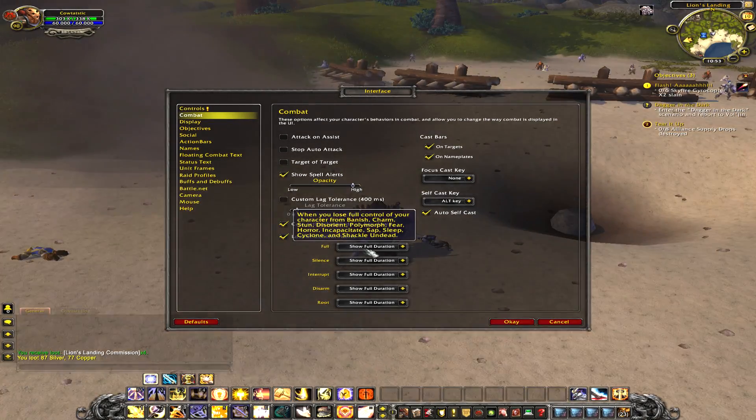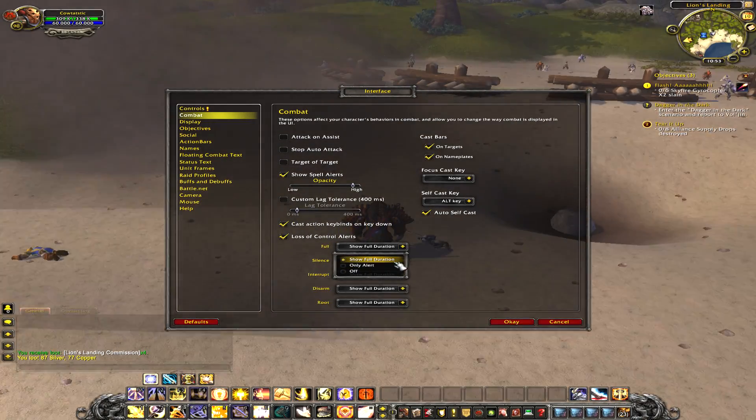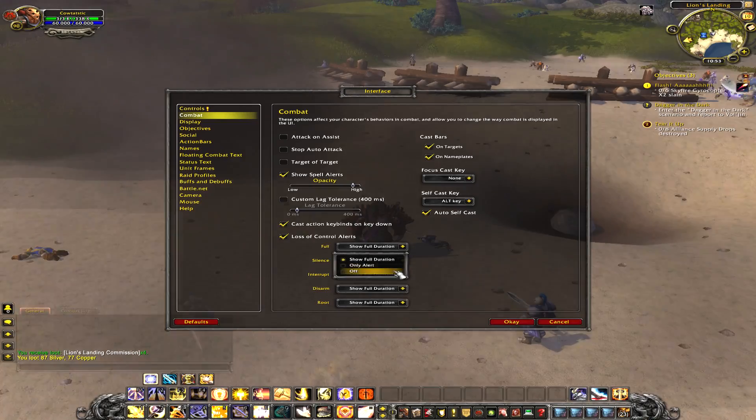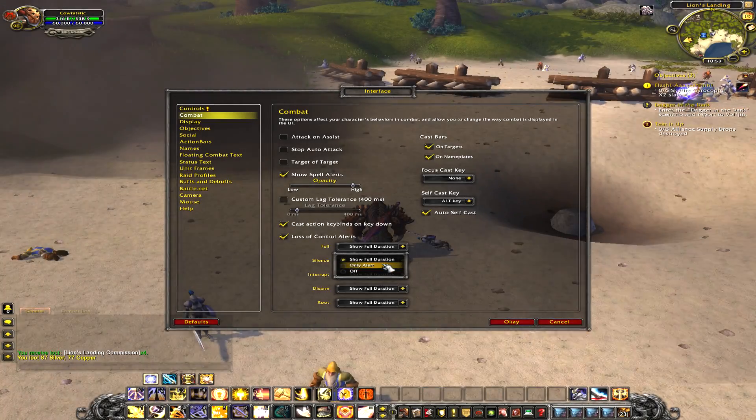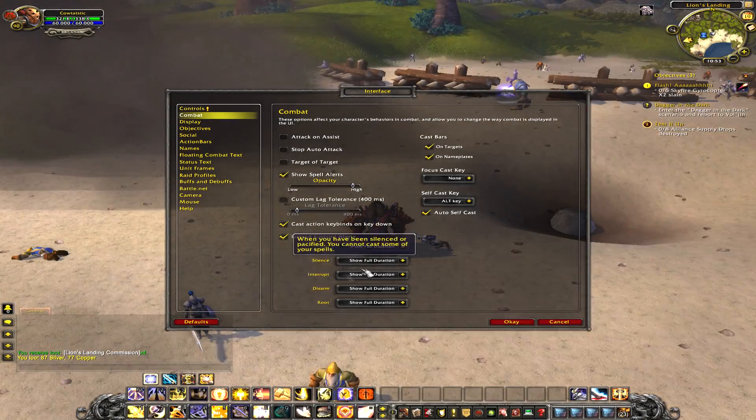You can turn this off if you want or keep it on. There are three options: you can show the full duration, which will show the full duration of the effect; only alert, which just flashes quickly when you get stunned or silenced; or you can turn it completely off.